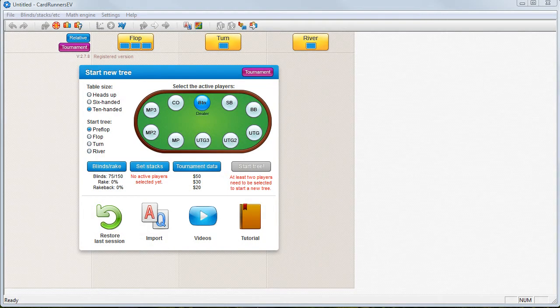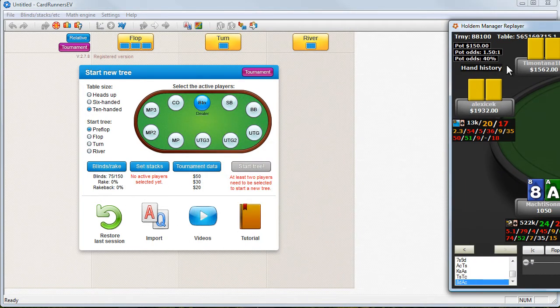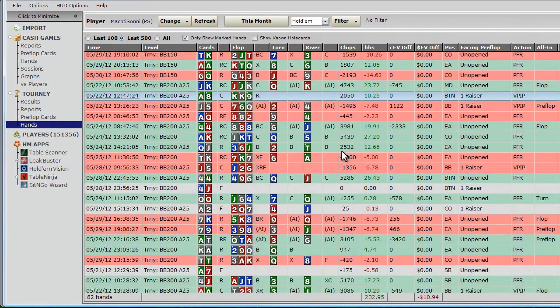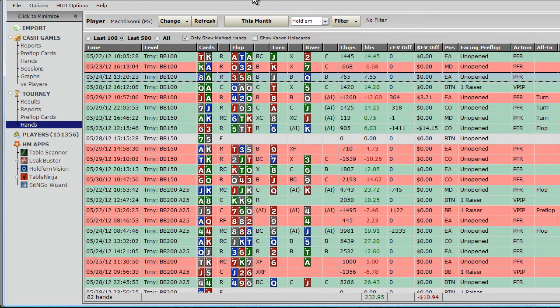What's up people, it's Maktasoni for CardRunners EV4 — sitting goes part 2. Today we're going to do advanced post-flop analysis, and it's going to be pretty darn advanced. We're going to use an actual hand that I played today. How I usually use this myself is I go through tons of hands when I review them, replay them all, and whenever I run into a really interesting spot, I plug it into CardRunners EV and take it from there.